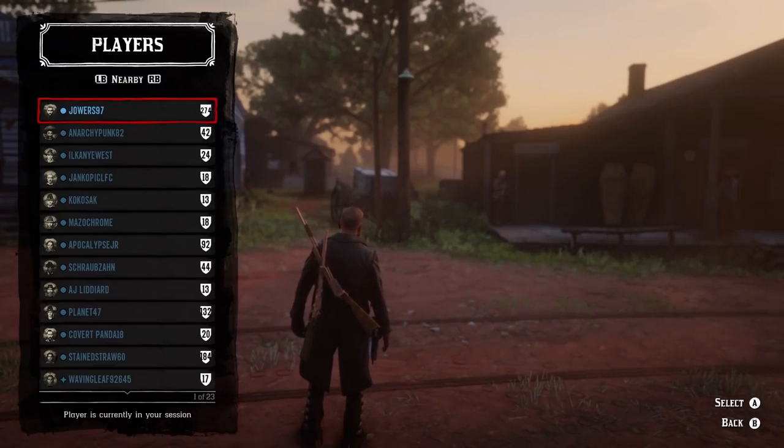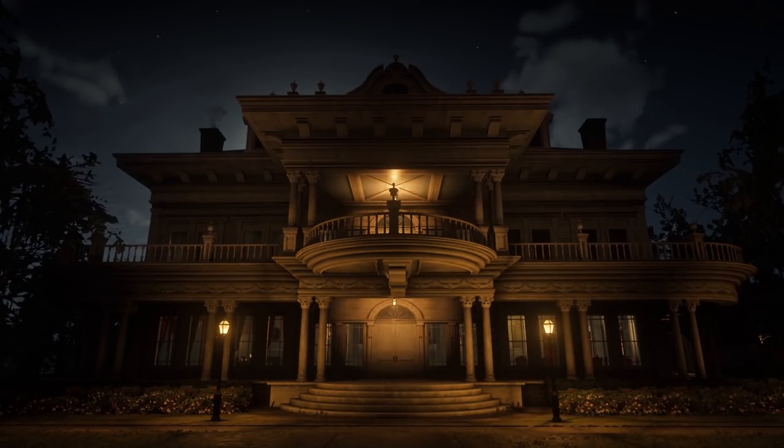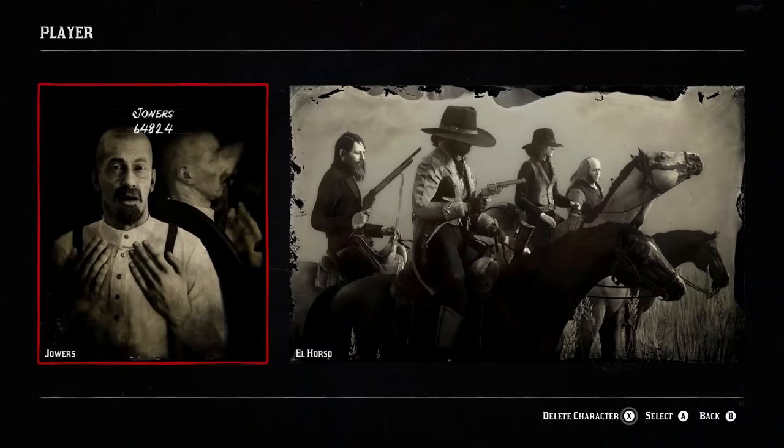Let's just give the option to add solo lobbies. Number 15: properties to buy. Right now we only have the camp, which you are given, and the moonshine shack. But it would be nice to buy a property within Saint Denis — it doesn't have to be for a role, just so you can own a property. Number 16: more customization for horses, such as horse paint.